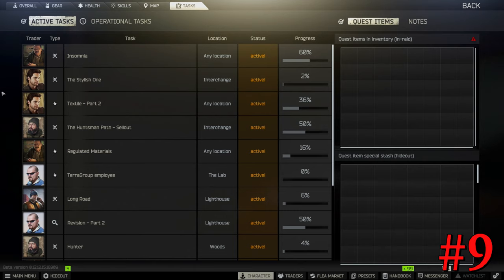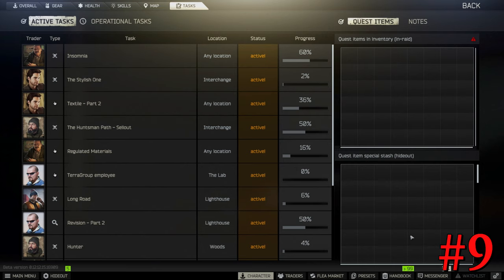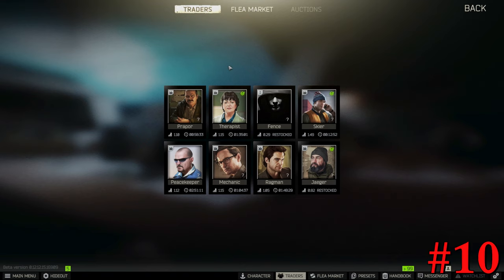People always ask me how to level up fast in Escape from Tarkov. There's no crazy secret to it unless you're very good at Labs. The best and most efficient way to level up is going to be to work on your tasks — not only your tasks but also your dailies and your weeklies. I recommend every time you log in, check what your weeklies and dailies are and do them. People will tell you to go kill this boss or that boss, but it's not going to be efficient. If you want to level up fast in Tarkov, keep working on your tasks.